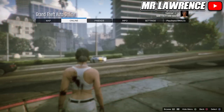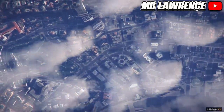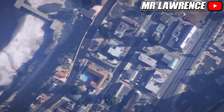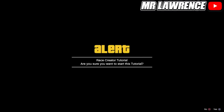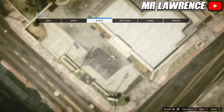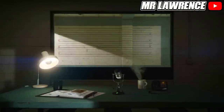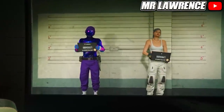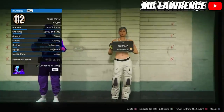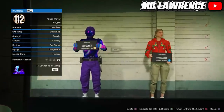When you respawn, open your pause menu, go to online and start creator. Once you are in creator, create a race, then select tutorial and accept this alert. Now open your pause menu again, go to online and choose character. You will now need to delete your second character — your female character. Now just press circle or B to go back to story mode.